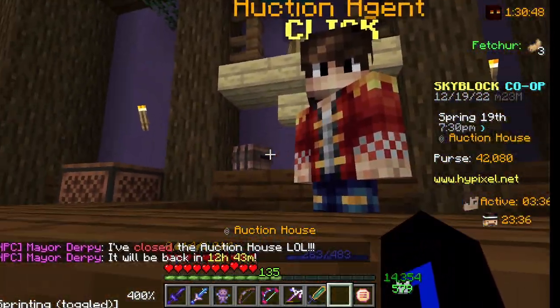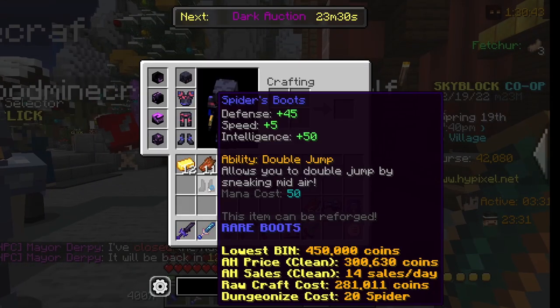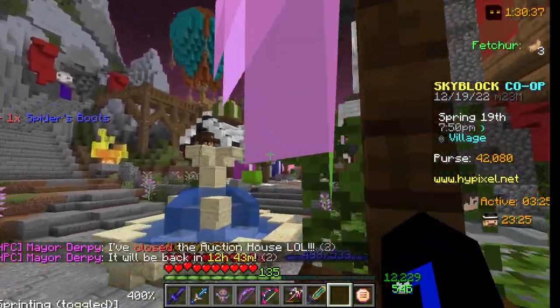The lowest price on the auction house is 450K. Derpy is elected right now, so I can't show you on the auction house. Those are pretty much what the boots are about — my friend Javier found them.